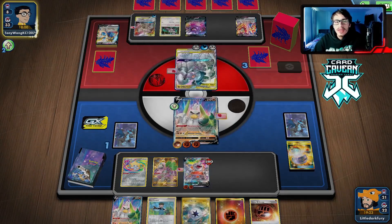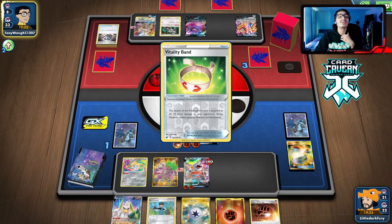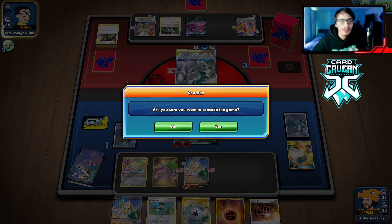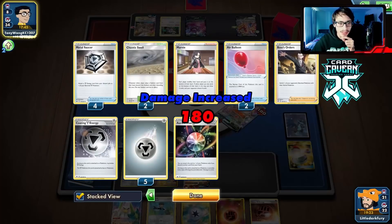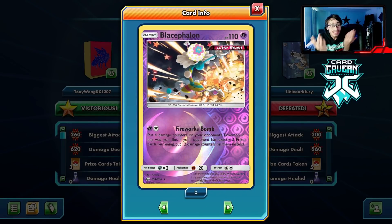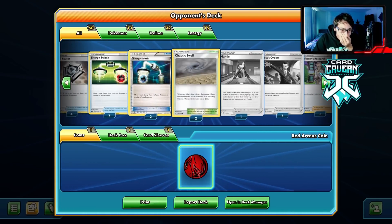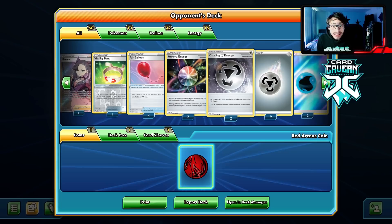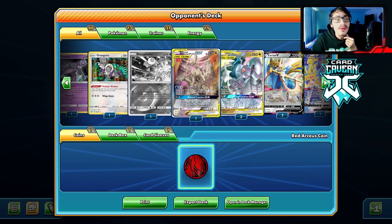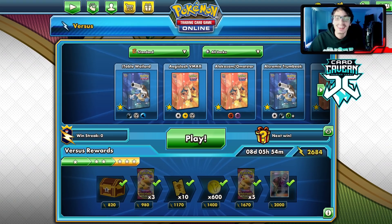They play Zamazenta now — what else? And they had more energy — 13 energy! Who plays 13 energy in ADP? They might actually not have Boss. Thanks for slow-rolling me there, buddy — really appreciate you and your horribly weirdly-built ADP deck. This doesn't even work with Altered Creation! We lost. I gotta look at their list. We just lost to ADP Box. 15 energy in ADP — I thought this man only had 10!